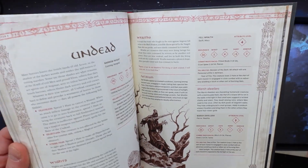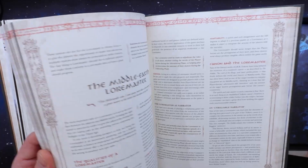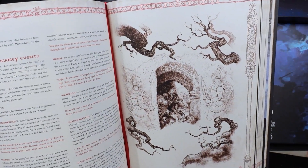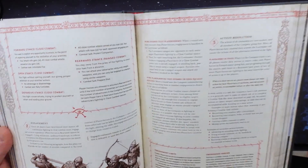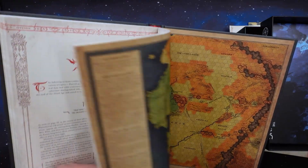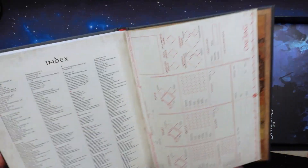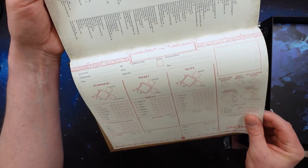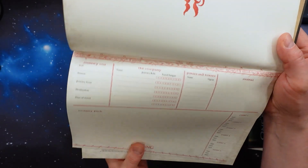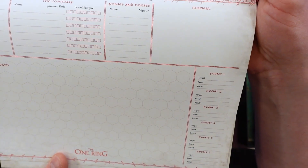I should be honest - I haven't played the first Lord of the Rings either. I would love to play this version, so if anyone's playing and you miss a player, give me a call or write in the comments and I'll gladly join you. In the back we have a really dense index of everything in the book, and we also have an empty character sheet, which I suppose you can download from Free League's homepage as well. On the back side we have a journey log, journey path, and events.